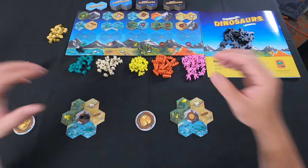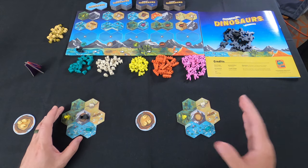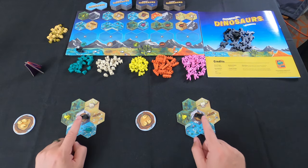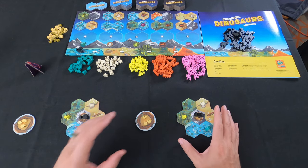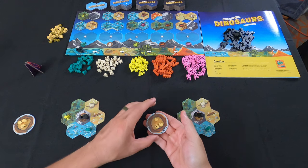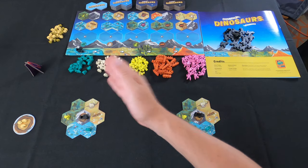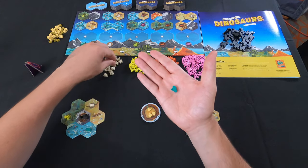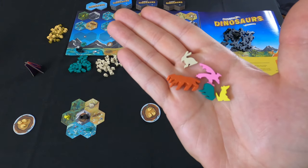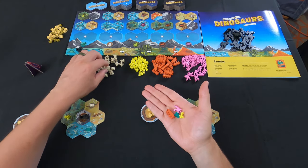Every single player gets a starter tile for their ecosystem, and on every starter tile you get a dinosaur. Every player gets a dinosaur in the middle, a rat, a rabbit, and a frog in their starting ecosystem. There's also a nest with dinosaur eggs - these are what we'll use to hatch new dinosaurs. Let's take a look at the animals. We have very cute animal meeples. The five different animal meeples are bunny rabbit, hawk, tiger, frog, and a rat.